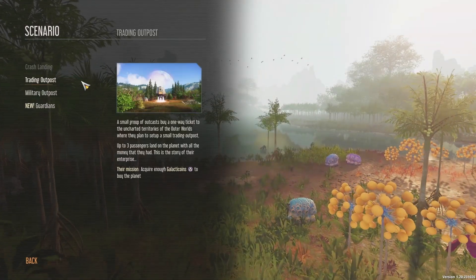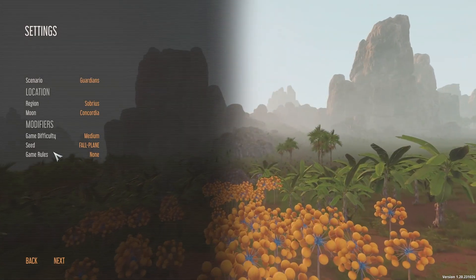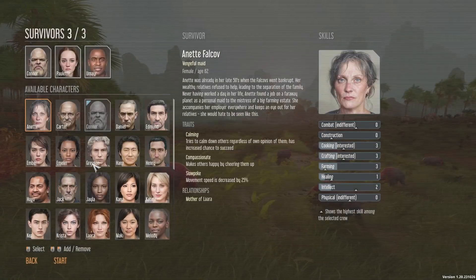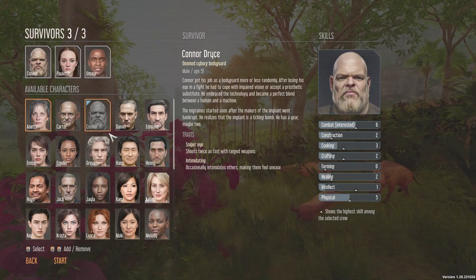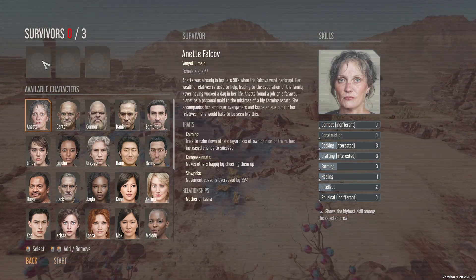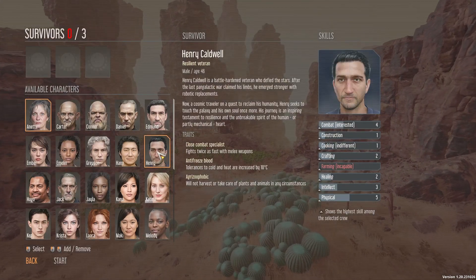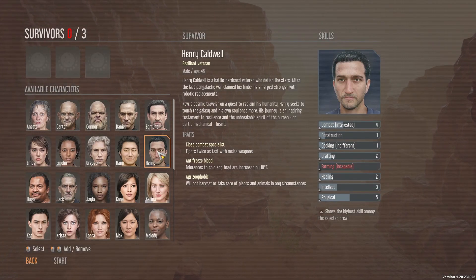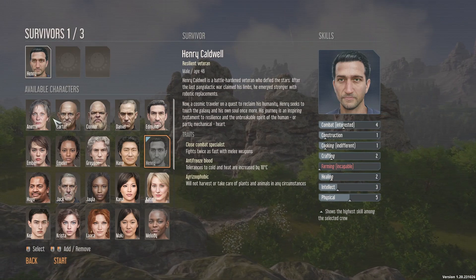We're going to click on new game, select the new Guardians scenario and leave everything standard. There's a new guy in here — you have to double click to get rid of characters. I want Henry because he's the new guy and he's good at combat, very interested in combat. We're going to need a fighter, so we'll double click him and he's in.